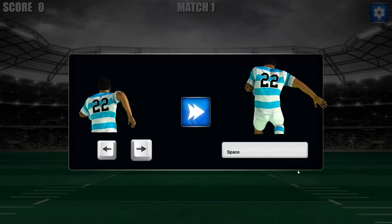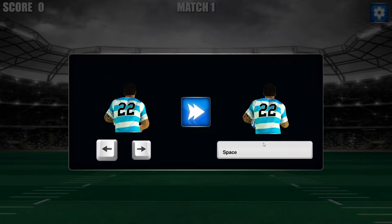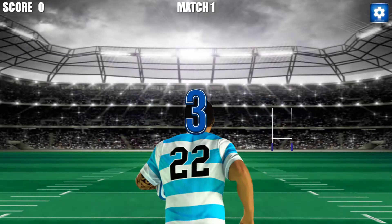Choosing match 1. Now the goal here — you can go left or right trying to avoid your opponents tackling you, and you can press space in order to jump and tackle your opponents that are nearby.